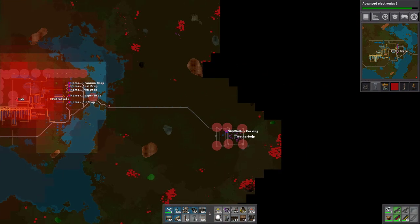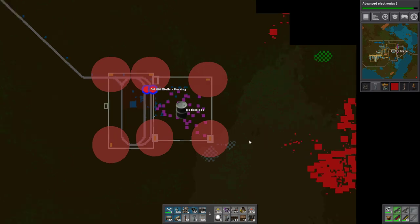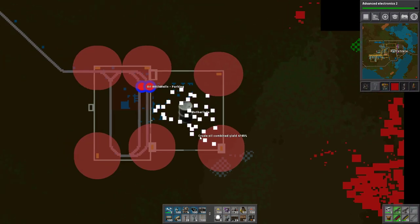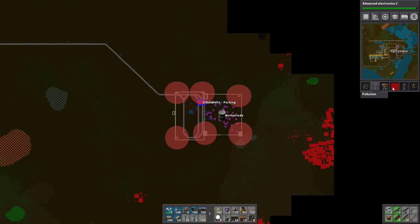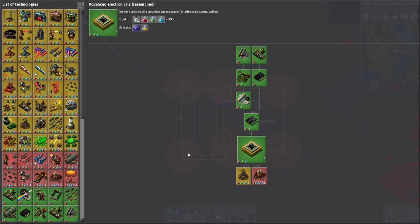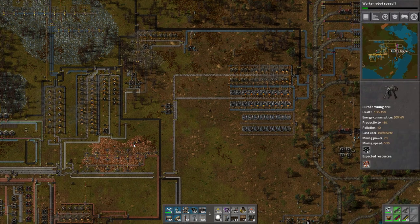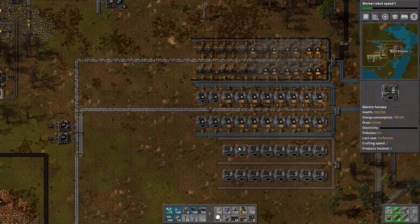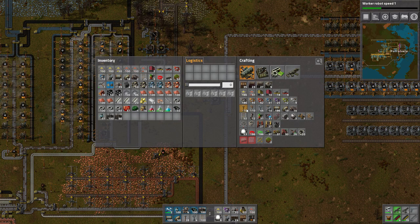I'm kind of interested that this section hasn't been attacked, even this close to the enemy. Don't they produce any pollution? Maybe they have stopped because they don't use all the oil — so that might be the case. Anyways, I think this is what we will do: we will upgrade the iron supply, and then we will start expanding the factory. I have been postponing that for way too long.